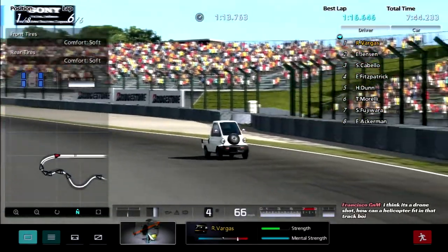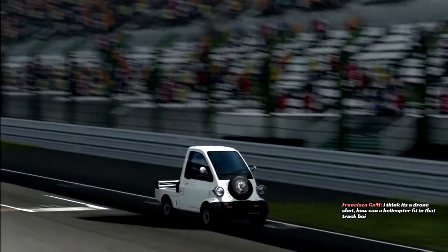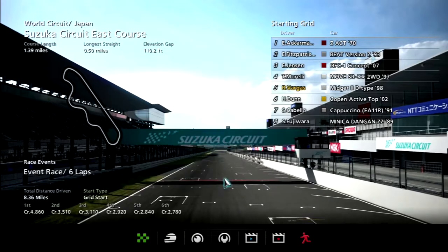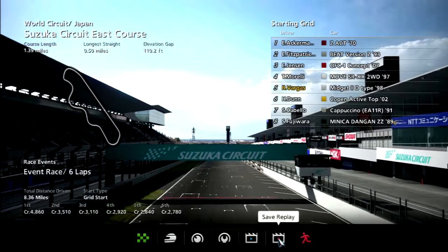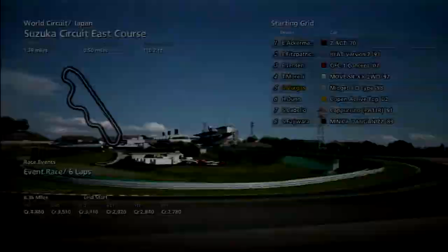Alright, out of the final corner — he went to Suzuka. I think it's a drone shot. How can a helicopter fit on the track? Were drones even around in 2010? 50,000 credits now. Only a handful of credits and a handful of XP — that's no surprise. Alright, replay time and prize card time. What are we going to win? Another K-car? Which, I won't be surprised — that'll be good for the K-Car Championship that's next.